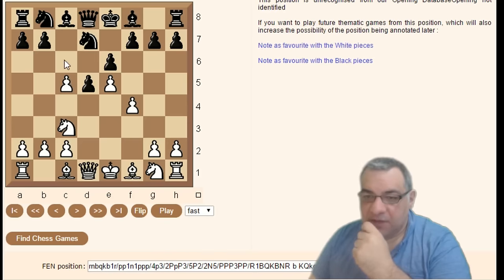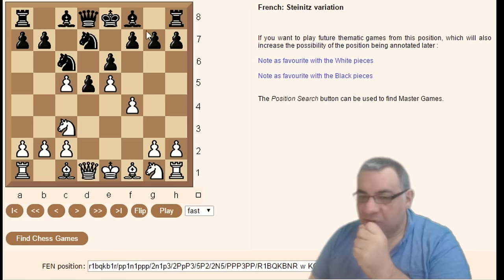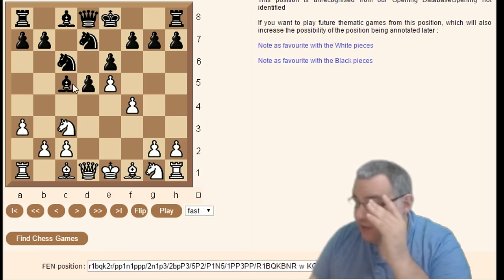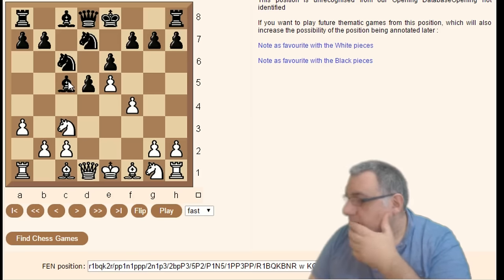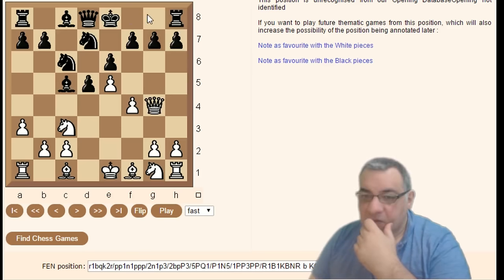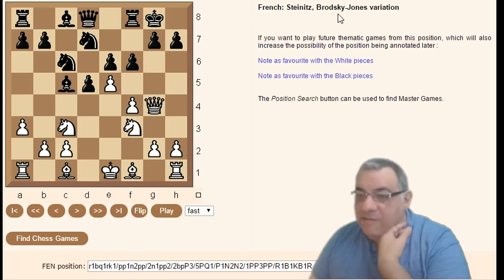d-takes instead of Bishop-takes, Knight c6 starts another variation — not taking on c5 but also not leaving g7 unprotected for a moment. Here a3, threatening to hold onto the pawn, then Bishop-takes. Queen g4 — going with castles, Knight f3, f6 is the Salles-Brodsky-Jones variation. Black is trying to break open the center, maybe trying to expose White's lack of development.